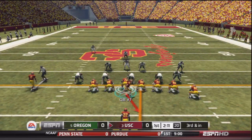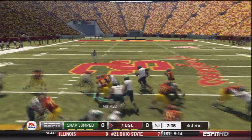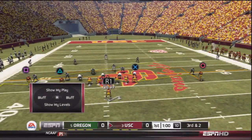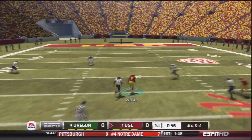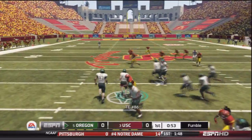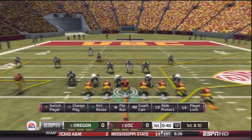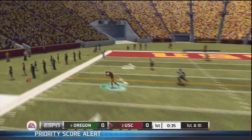I'm playing as USC because my Vikings got Matt Kalil and they also drafted Red Ellison from USC. I decided to play as them — I don't know much about their players, but I wanted to play them because they had Robert Woods. I think he's one of the top receivers in the nation. I'm more of an NFL guy, but I like playing the college games. Matt Barkley is a solid quarterback and they had a pretty good all-around team.